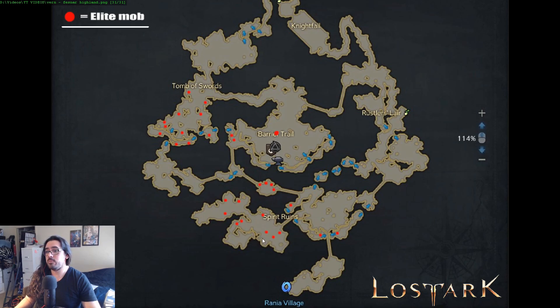The third best spot is probably down here in Spirit Ruins. There's three elites, they're pretty close by — you still have to walk a little bit. You can come up to the north and get that fourth one while you wait for the others to respawn. This is probably the third best spot.